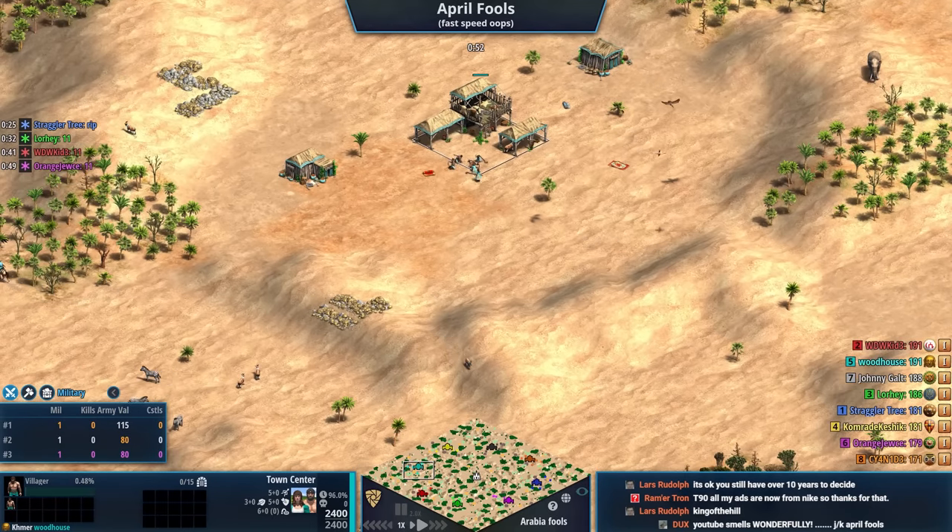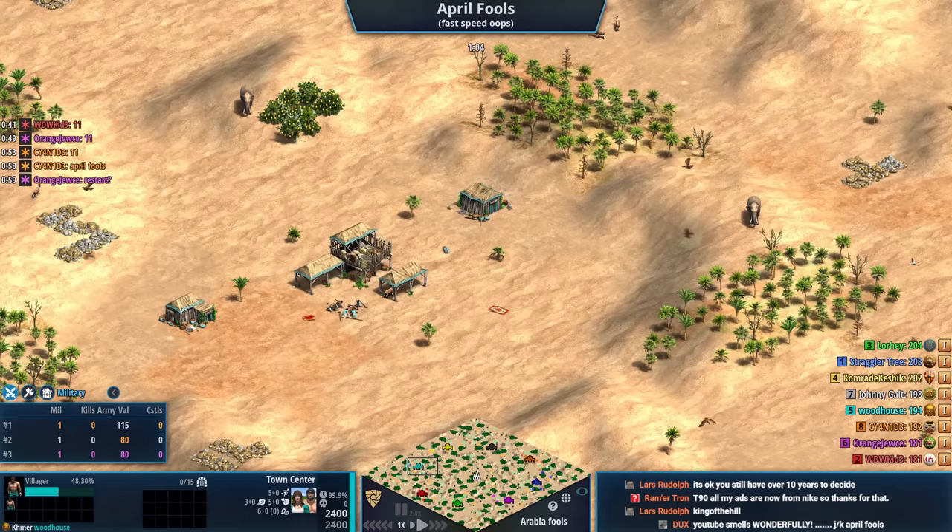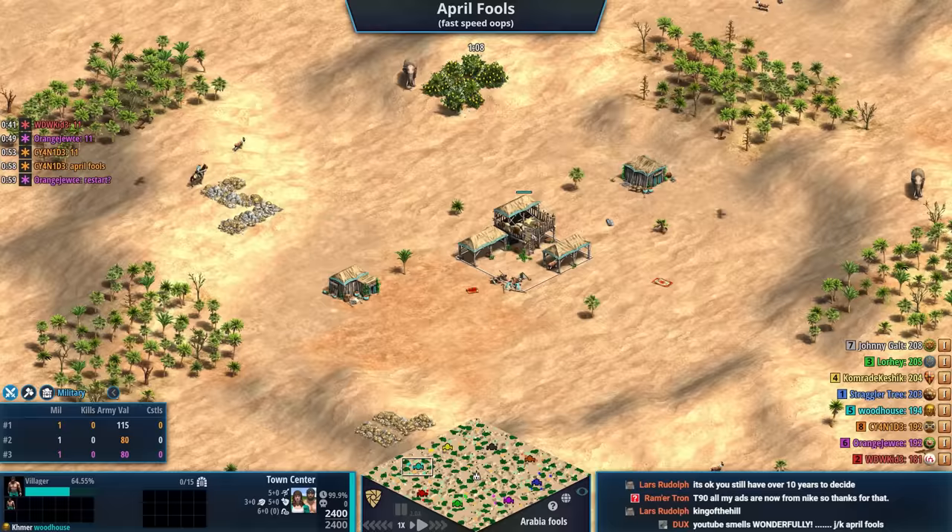I'm going to quickly introduce the players. It is actually a King of the Hill game, so the goal is to control this monument, but the idea with this map is there's surprises around every corner.